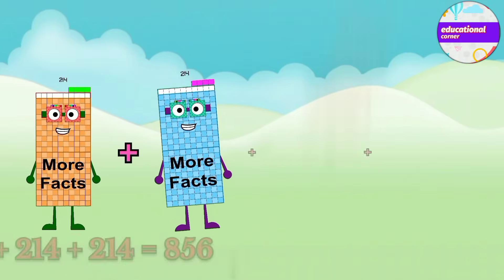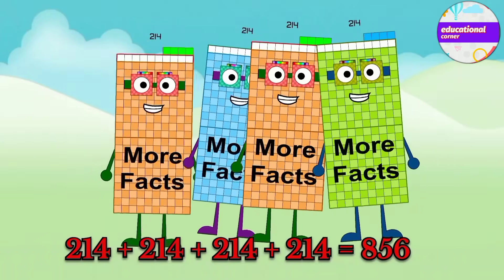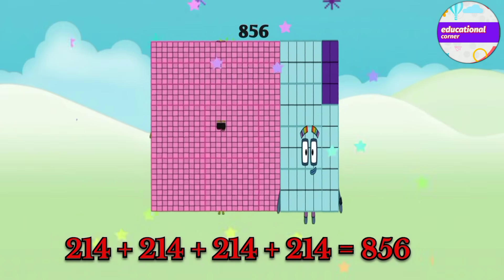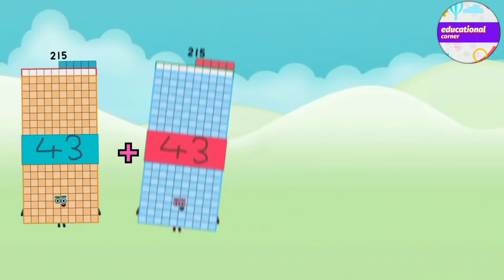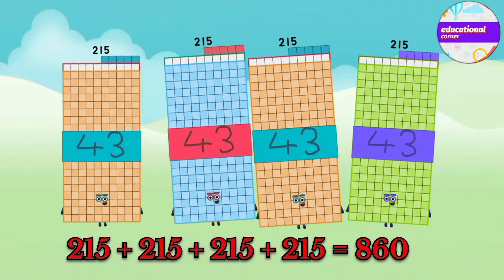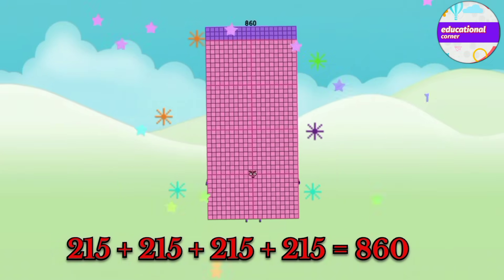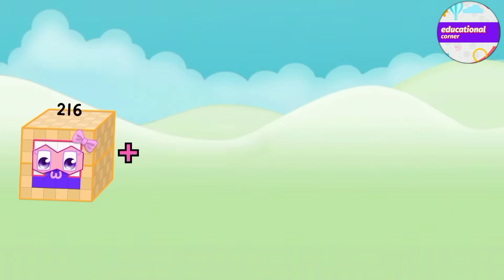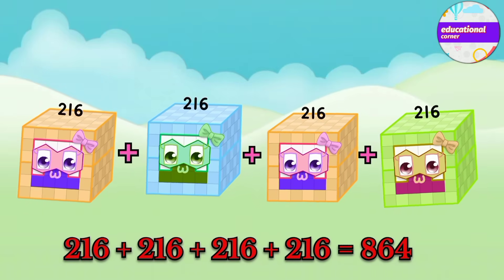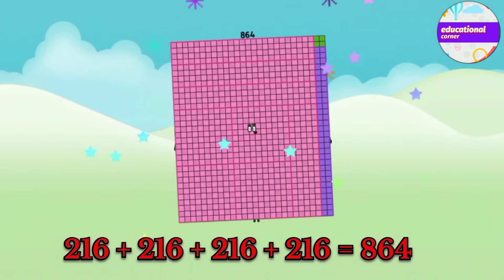214 plus 214 plus 214 plus 214 equals 856. 215 plus 215 plus 215 plus 215 equals 860. 216 plus 216 plus 216 plus 216 equals 864.